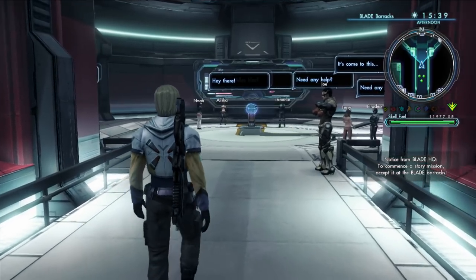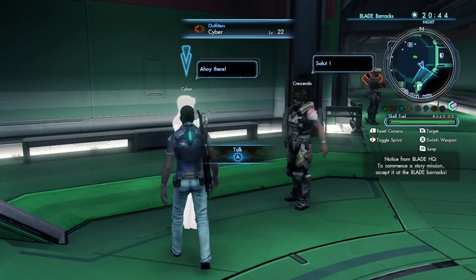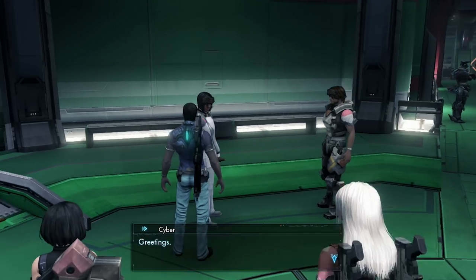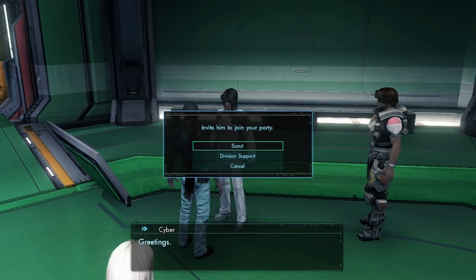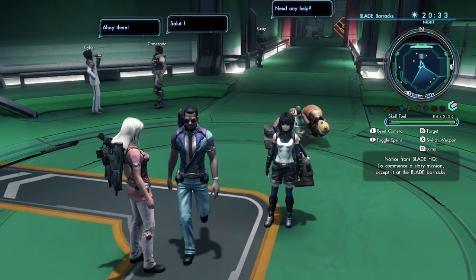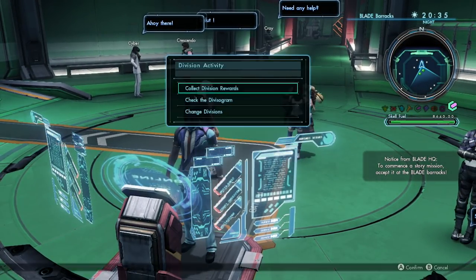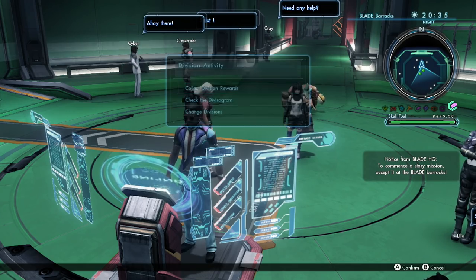Inside the Blade Barracks, you can access the Blade Network lobby. Your friends and other squad members will gather here, so that you can request their support, or even recruit them into your party for a limited time. You will also have access to the Blade Network console, where you can take on various Blade quests and review division activities, such as collecting division rewards.